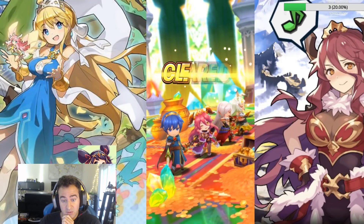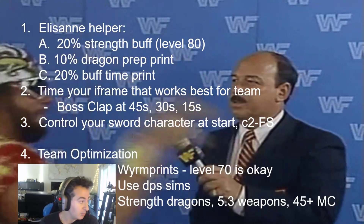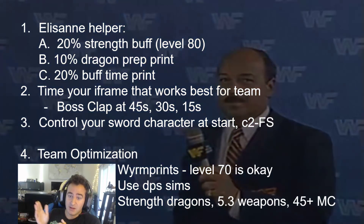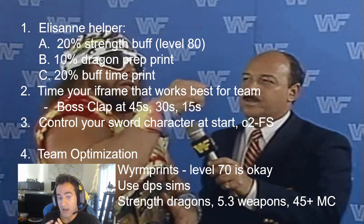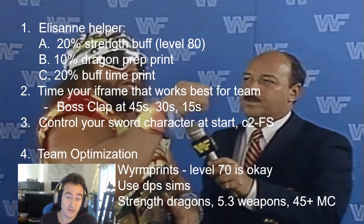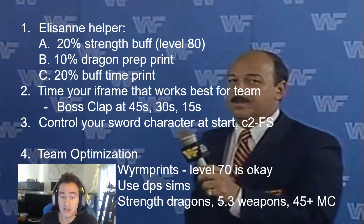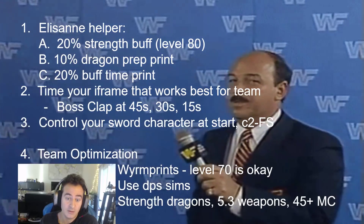I hope those tips helped. You want to use your Elisan helper — it's very important — with the right wyrmprint, so check your Elisan helper. Know the boss's claps. Sometimes it might make sense to take the first one if you have Mart and reset skills. Sometimes you want to iframe all three attacks perfectly and keep your team at max health — you can do that if you have Resounding Rendition or other HP-based wyrmprints. Maybe you just iframe all his moves at 45, 30, and 15. Don't be afraid to look at the most optimal wyrmprints and buy some, even if they're not fully upgraded.